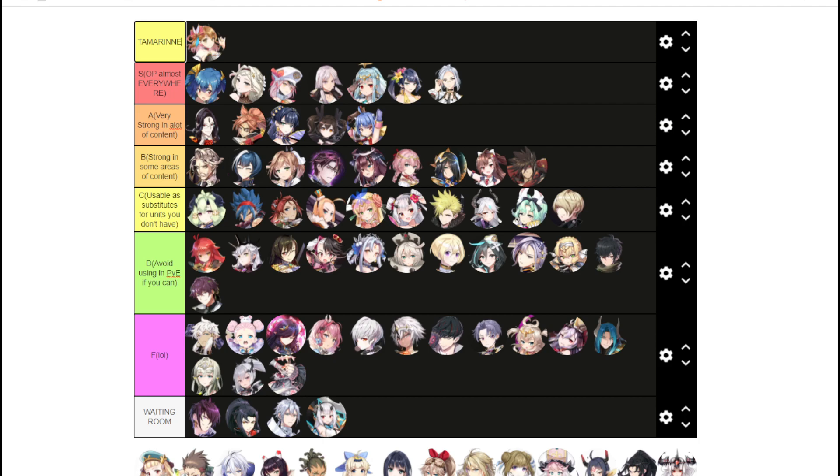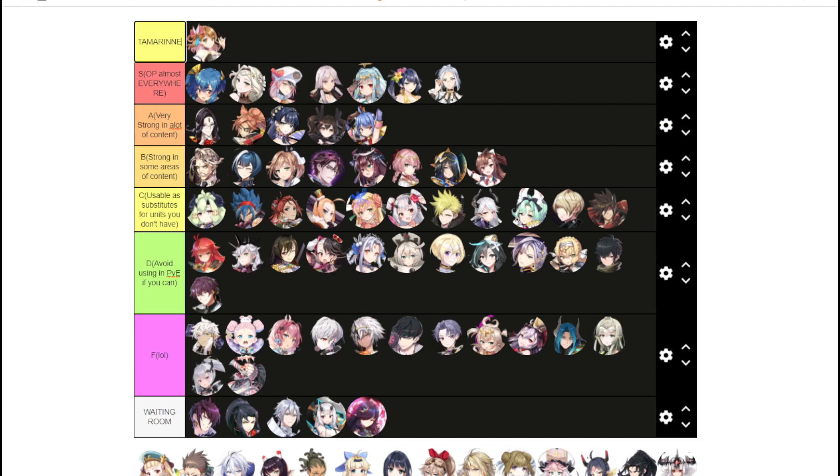Sol — actually C tier now. Maybe before he used to be A tier. You can use him in Golem, some Abyss, some Hell Raid, and Expedition, but I don't think he's that strong anymore. He used to be really strong before all these units came out. You just use him as a substitute — everyone pretty much has a free 6-star Sol if you play for a while, so you can just slap him in as a single-target fire DPS.